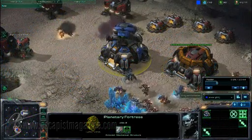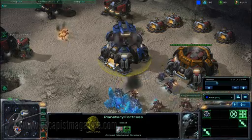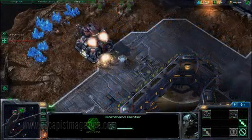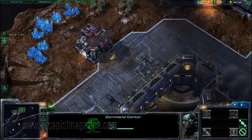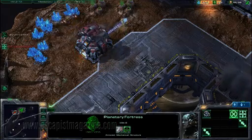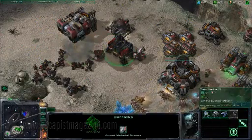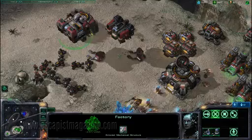The Planetary Fortress upgrade, meanwhile, equips your Command Center with a powerful cannon that deals respectable damage to enemy units. It's particularly useful for satellite bases that may not be as well-protected as your main hub. Terran base building is also unique in that all of your unit-producing structures can lift off and move freely around the map.